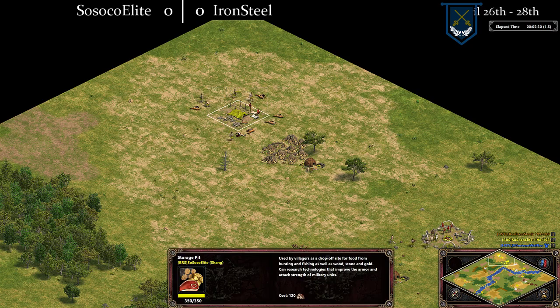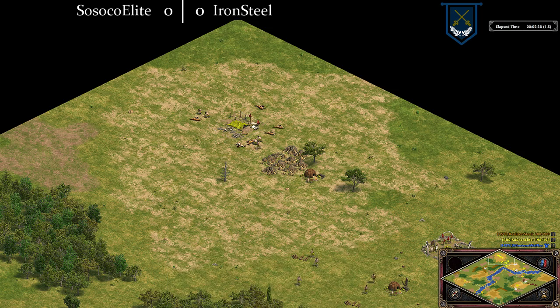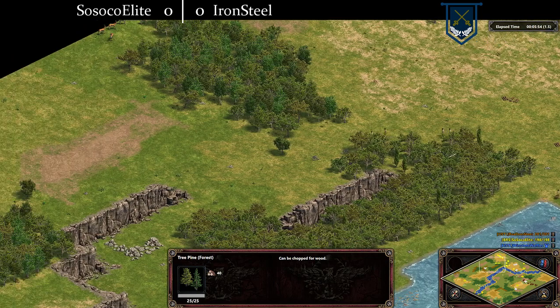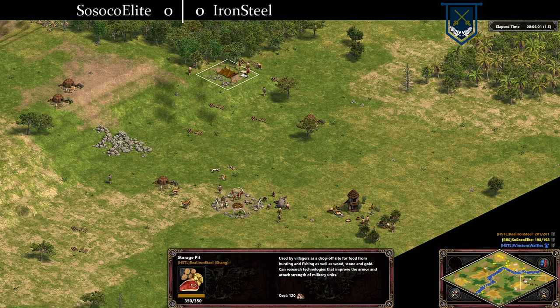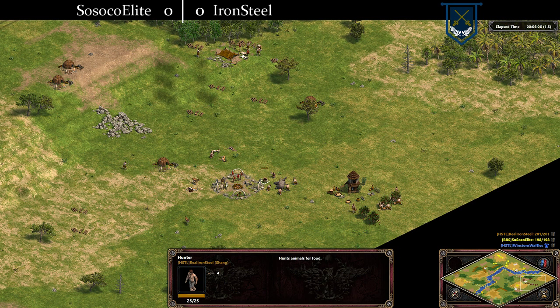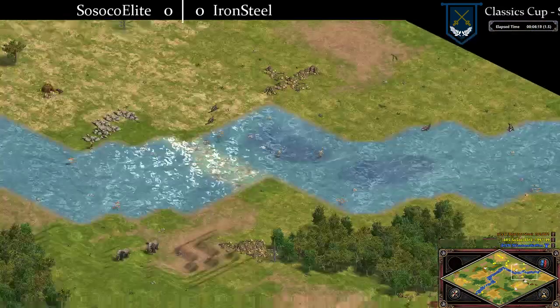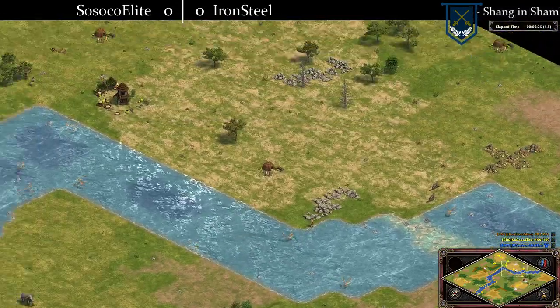Sissoko, maybe not feeling comfortable doing the full town center lure, is going to pit these Gazelle, which will really slow down his time. This is rough — that's going to feel really bad for him. He might have enough wood for another pit, so it's not too bad. Both players have a pit up now, but I believe Ironsteel is going to have a very significant advantage in the food department. He's up three villagers, which just shows faster clicks, more efficiency, not getting housed — little things like not letting your town center idle.